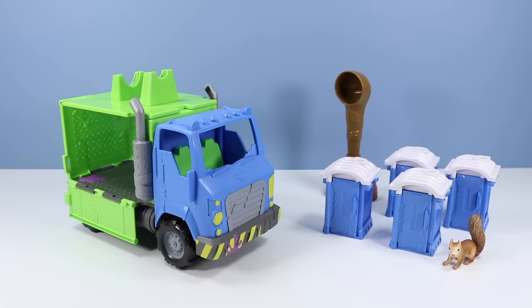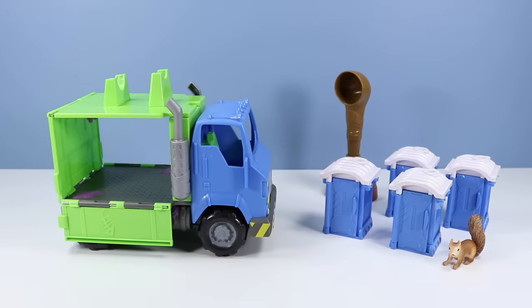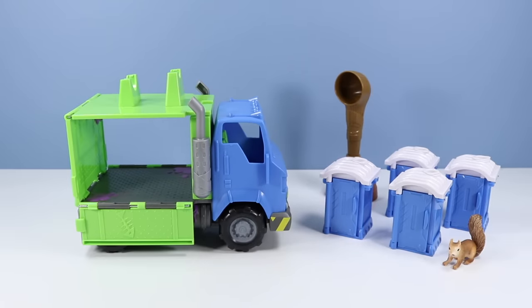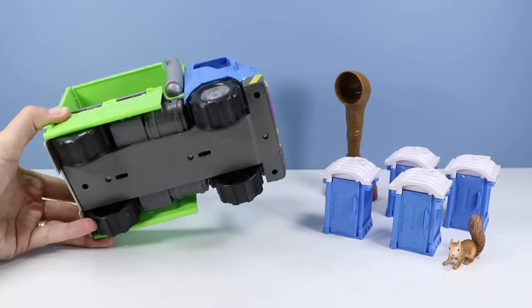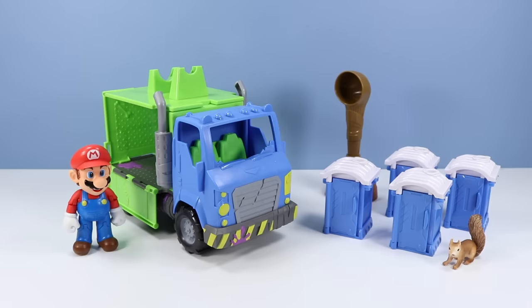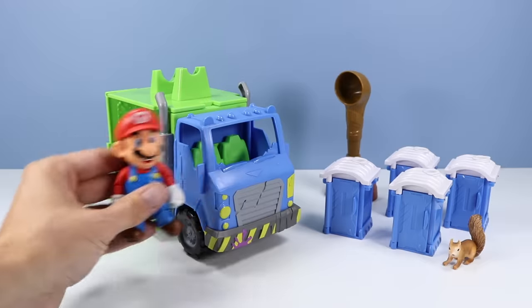So now let's take a look at this potty wagon vehicle. Looks pretty strong, good size. I think it will be durable enough to tackle the situation of hauling porta-potties. Four wheels on the bottom. Looks like we have a couple driver's seats. I don't think we'll be able to fit Mario in there — his head's looking too big. Nope.